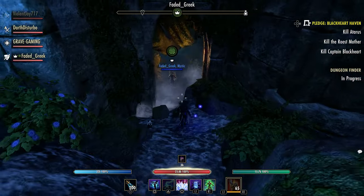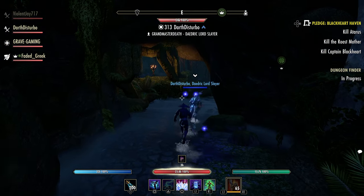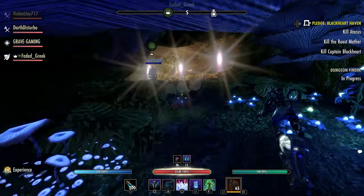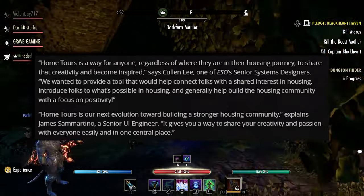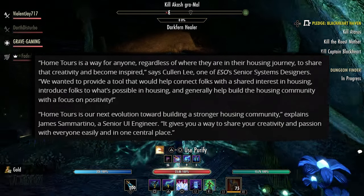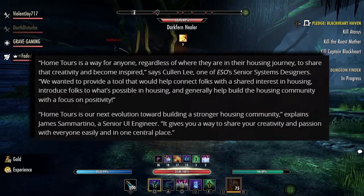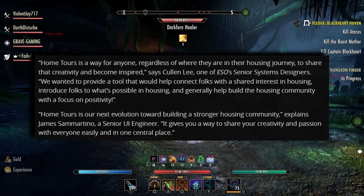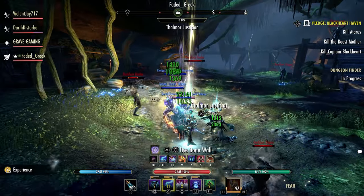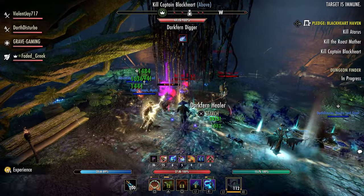Hopefully we'll see more things for housing going forward, because that housing community is a really big part of the community in general. If you're not quite sure what the Home Tour idea is, it's a way for anyone, regardless of where they are in their housing journey, to share their creativity and become inspired. This is from Cullen Lee, one of the senior system designers: 'We wanted to provide a tool that would help connect folks with a shared interest in housing, introduce folks to what's possible in housing, and generally help build the housing community.'